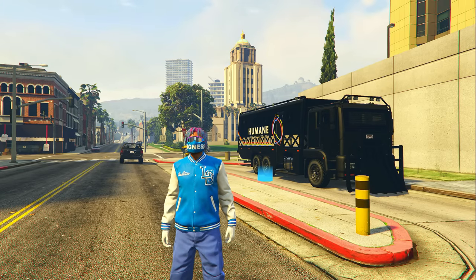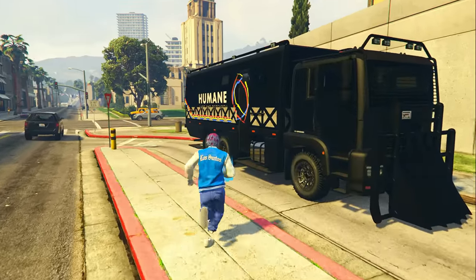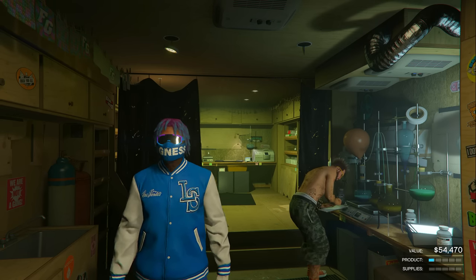Getting into this money guide, there's only one thing that you need and it's literally right behind me — the acid lab. Call out your acid lab and enter inside of it. As you probably know there are lots of good bonuses going on with the acid lab this week, and the first one is the resupply option.